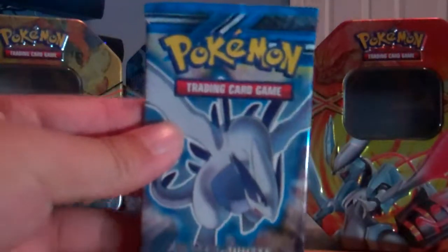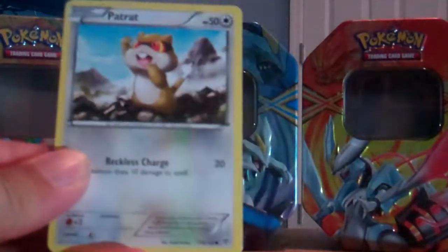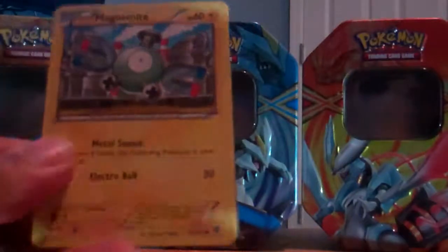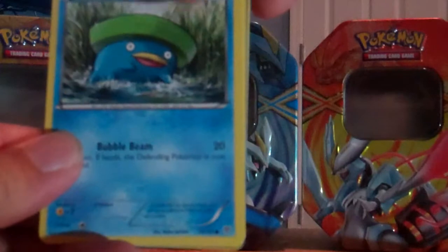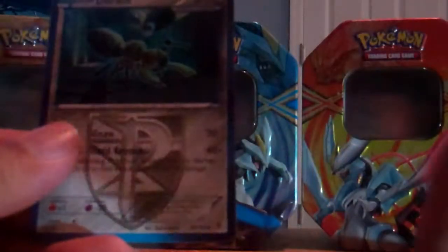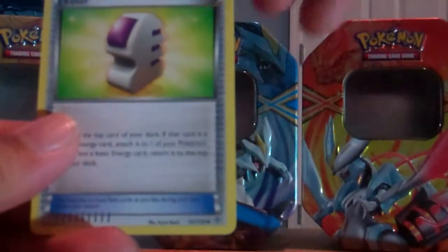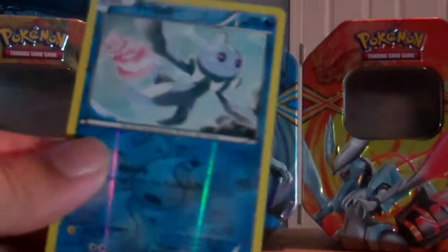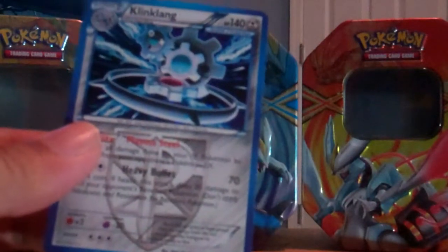Last pack — Plasma Storm with Lugia on top. Cards are: Patrat, Magnemite, Clefairy, Lotad, Purrloin, Durant, Virbank City Gym, Ether, Frillish reverse, and a Klinklang Holo.